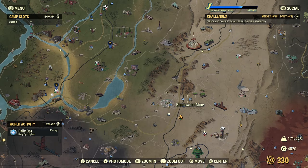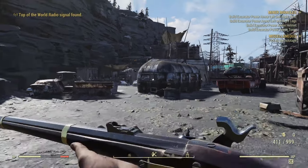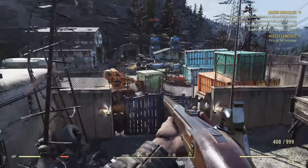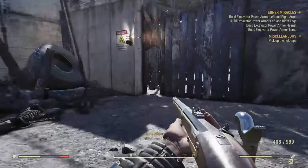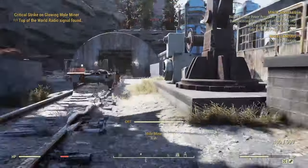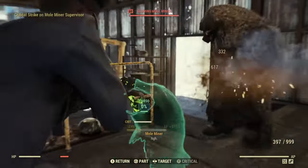A couple of good places to look: probably Blackwater Mine. The excavator chassis piece is pretty much right up the hill from the station that's down to the right. Make your way through to this little building right here and there's your chassis.